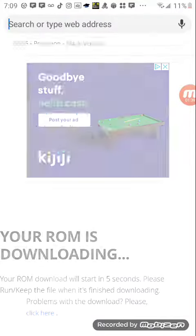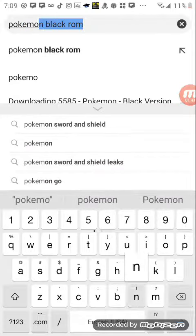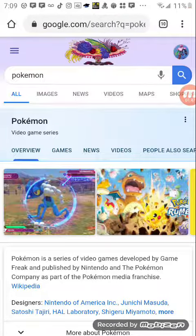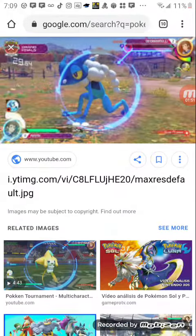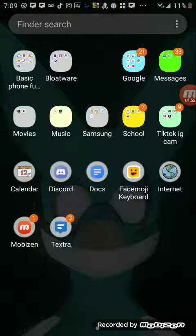Now search up something random like 'Pokémon,' make sure it loads in, click the picture, press the home button, and then open up Free DS.